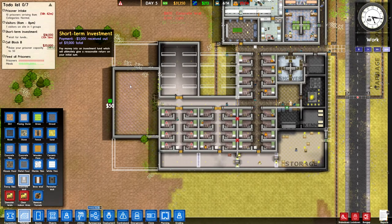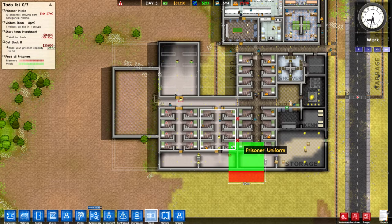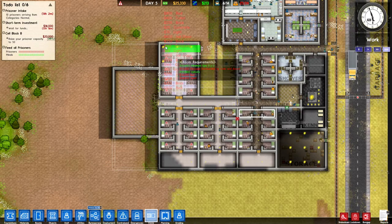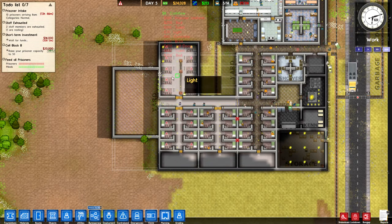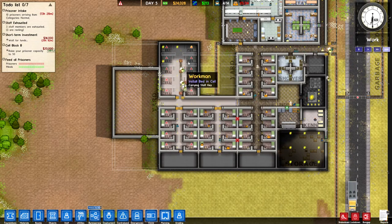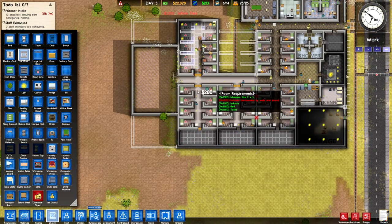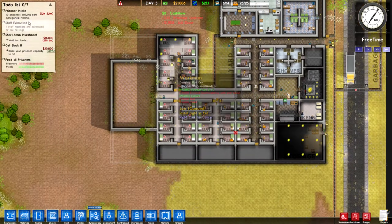We've got 10 prisoners coming in the morning, so I want to make sure that this cell block is all nice and set up. I'm going to grab this clone tool and use it. I think this one has a nicer layout — let's copy that. From there we can copy this top section and paste it in the top because this one has slightly extra space, which allows us to hold 10 prisoners in the block, whereas these only hold eight. So once we have these all set up, we'll have a full 50 capacity. Let's install the doors so we can actually start fitting prisoners in here, otherwise we wouldn't actually have enough to take in those extra prisoners come morning.